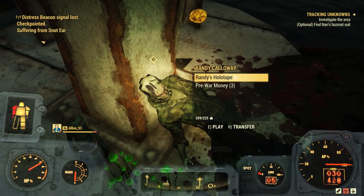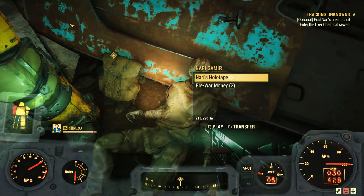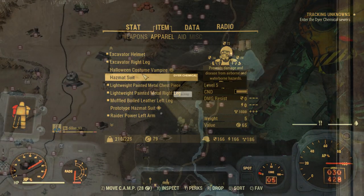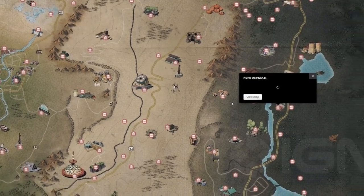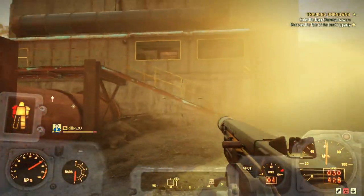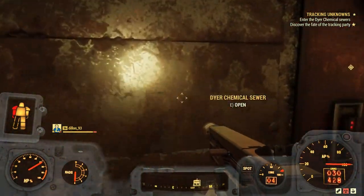Once you've picked up and listened to Randy's holotape, it will tell you to go down into the DiAchem sewers. But before you do that, there is an optional part of the quest to go into Nari's bag and loot the hazmat suit — you 100% need a hazmat suit for this next part, as the area is highly radiated. Put the hazmat suit on before you go down into the sewers. The map location will be on screen, and once you're outside DiAchem itself there is a pipe system with a hatch on it.